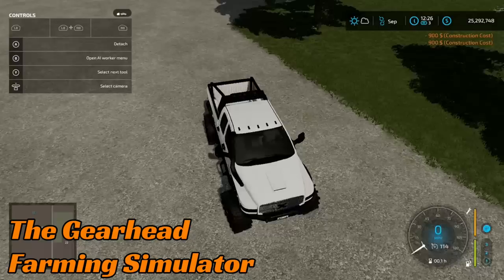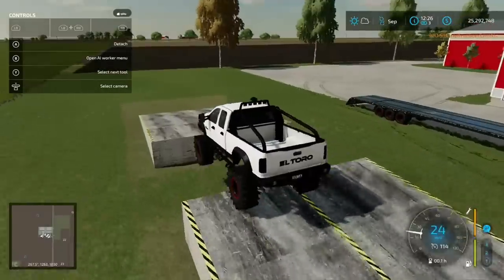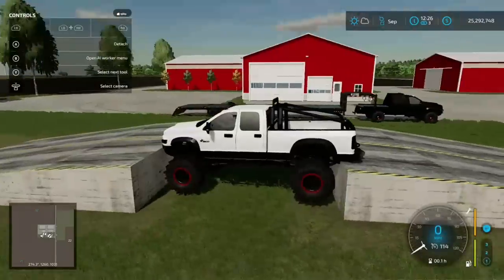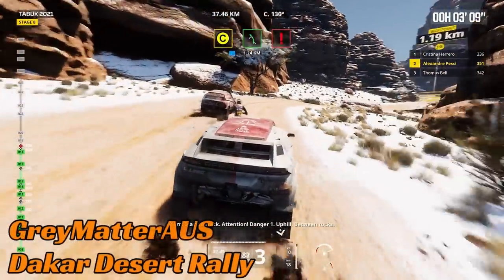The Gearhead is up next on Farming Simulator. They are playing around and making a jump out of stuff — it's not really a game designed for jumping trucks. They try, don't quite get the gap right, and have managed to get their truck stuck. The overhangs at the front and rear have got it wedged in the gap so none of the wheels are touching the ground. Need a little bit more of a run-up — just a smidge.